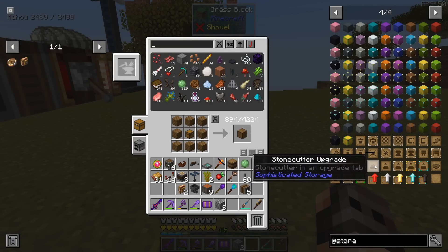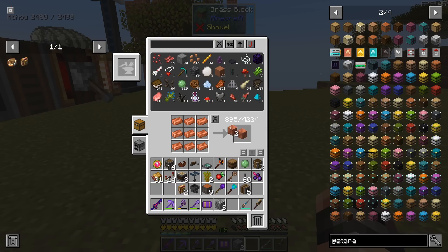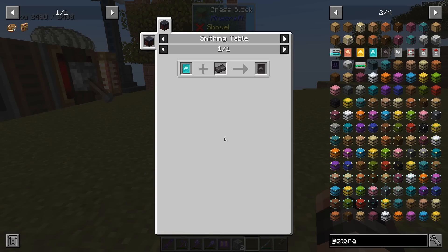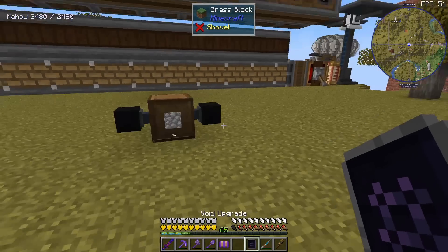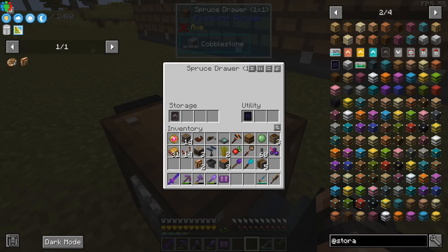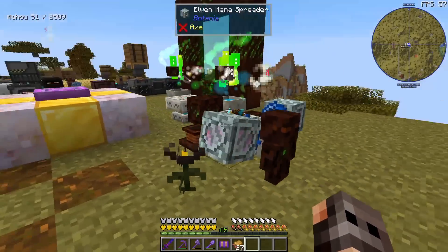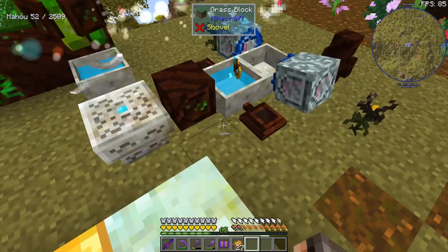I also updated the pack today and it seems they added Sophisticated Storage — seems nice. The main reason we're here is to make a few upgrades. These are the expensive ones: you need three gold blocks, then four diamond blocks — this is supposed to be early game — and then Netherite. You can hold 65,000 items and also add more than one Netherite upgrade. Also, I've been flying a lot and was out of mana — just in case you didn't know, if you add pumps next to a mana pool it will charge it up faster.